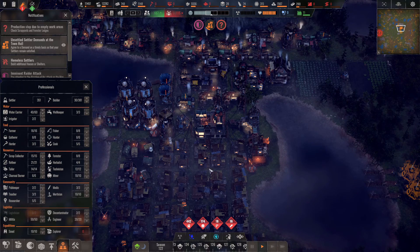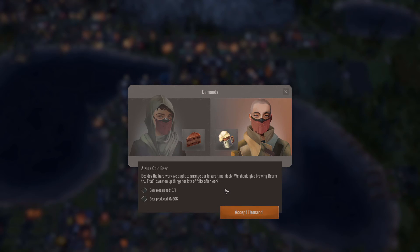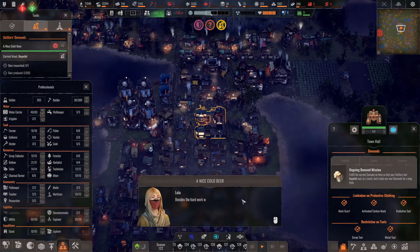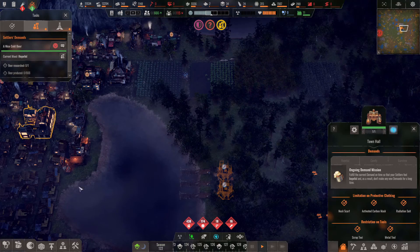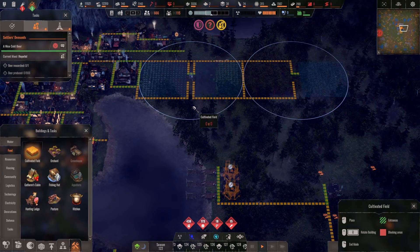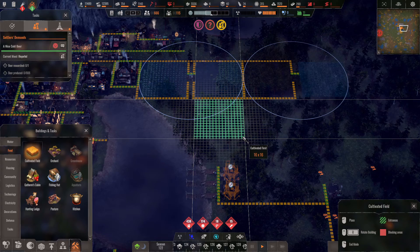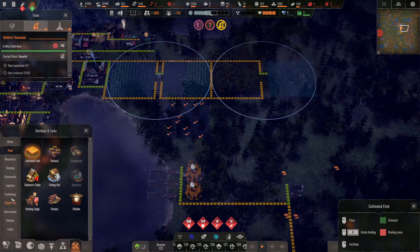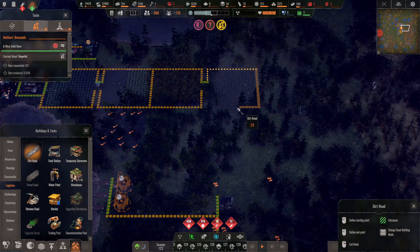Right, let's slow down time and choose one of these demands. I'll go with beer, because I've got an idea — we go beer, and then we put another field down. I need to do a dirt road around this new field. I like having a road around them all so I can build around it if need be.